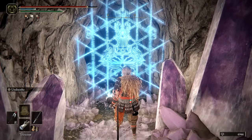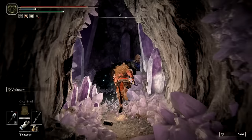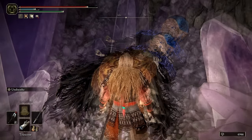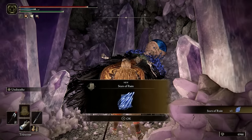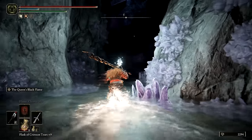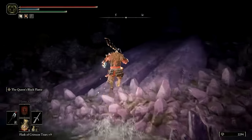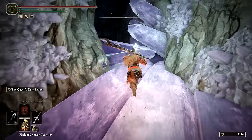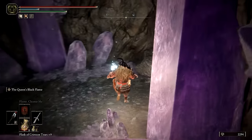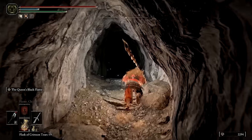Inside you'll meet Primeval Sorcerer Lusat and acquire the Stars of Ruin legendary sorcery. To get back out of the cave, head south and hop over a crystal ledge. Then immediately ascend up the small tunnel to your right before the revenant in the second pit area has a chance to attack you. Once you've done that, it's fairly easy to retrace your steps back to the exit of the cave.